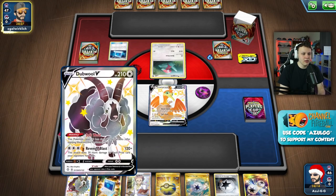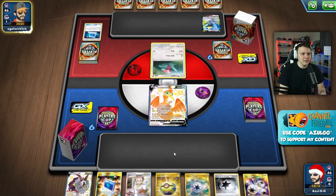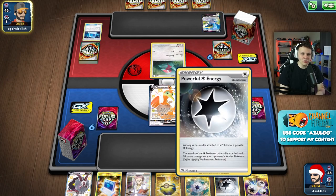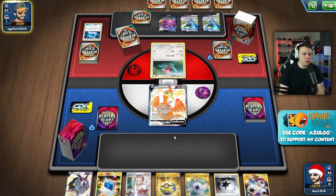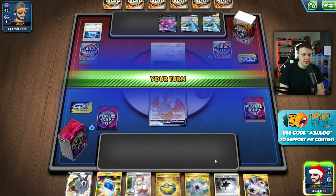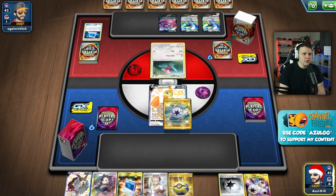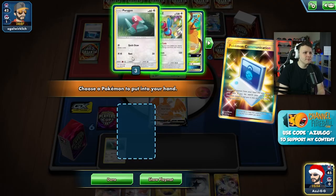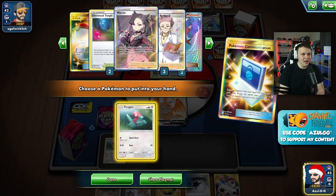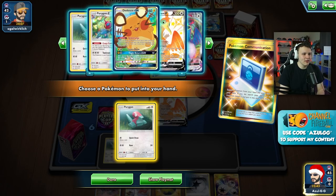Being able to use Beat Call Turn 1 is going to be a big deal. Our mulligan was Dubwool, which is actually a really good mulligan draw because it lets us use Communication to get a couple Porygons and a couple Cramorants. We could do double Cram, double Porygon, then Beat Call to hold this hand full of energy. We don't actually have to use Research here - we could just Beat Call and end our turn, or Marnie since our opponent has a bigger hand than they need. Let's start with Capture Energy and grab ourselves a Porygon. We only have one Porygon-Z in the deck.